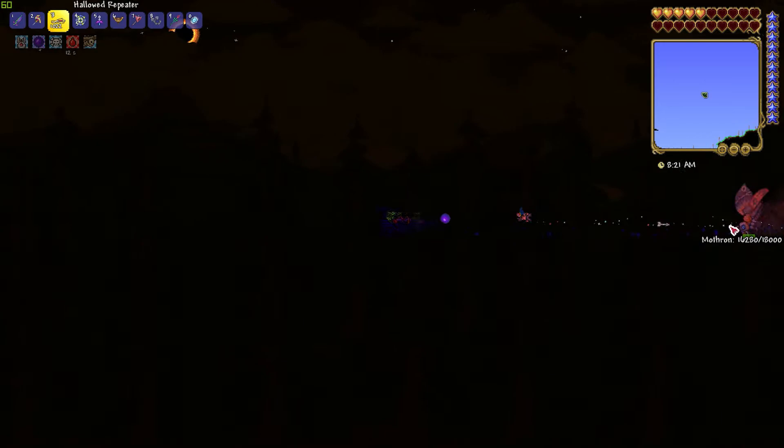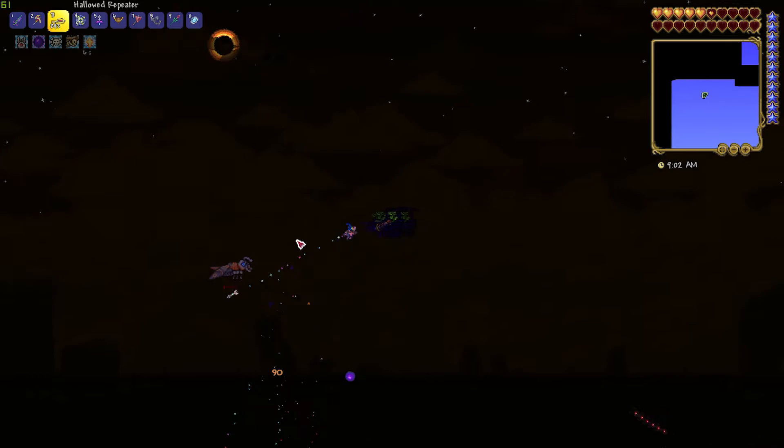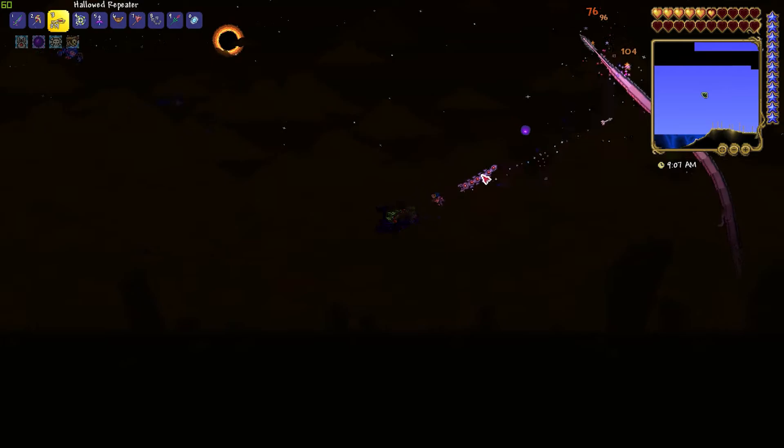You'll reach the end of the world pretty quickly, so just fly straight up and go around him when you see the ocean biome. It won't take very long, but Mothron will die and drop some coins. If you're lucky, you'll get the broken hero sword, but most likely you'll have to beat him several times to get one.